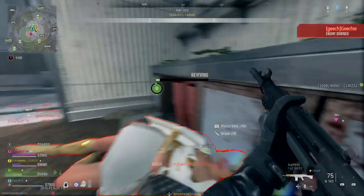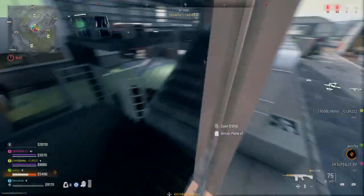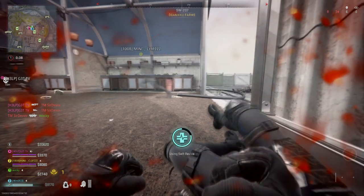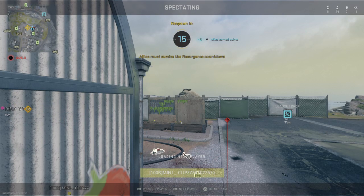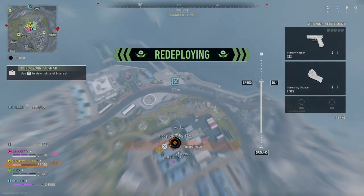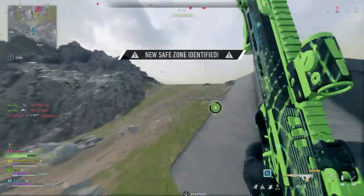Remaining operators from that squad — hunt them down. Target down, marking the rest of them. Good kill — marking the rest of that squad on your attack map, get hunting. Use your attack map to hunt down the rest of them. Marked remaining operators from that squad, hunt them down. You're getting another chance — make it count. Target down, marking the rest of them. Enemy soldier incoming. Kill confirmed, we've located the rest of them.